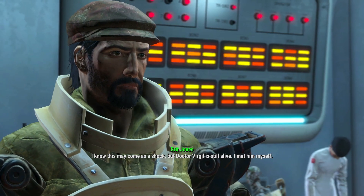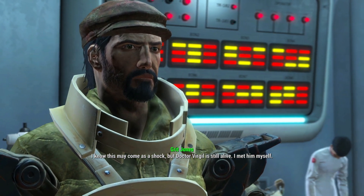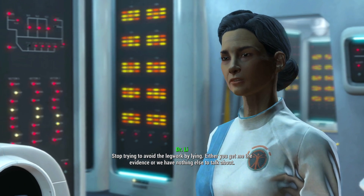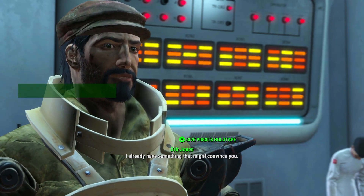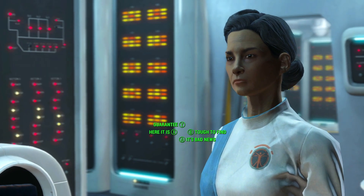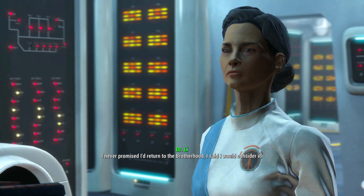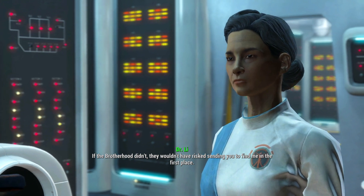'The best they can do is send a robot that does nothing but follow orders? You're going to have to do a lot better than that.' What would it take to convince you? 'Alright, I'll play your game. I had a colleague down here - a Dr. Virgil. Several months ago, there was an accident in his lab and he was killed. I wanted to help with the investigation, but Father had the laboratory sealed, saying it was contaminated. The incident never sat right with me - the more I asked about it, the more I felt like Father was deflecting my questions. If you bring me solid information on what killed him, I'll take it as a favor from the Brotherhood and consider your offer. Do we have a deal?' I know this may come as a shock, but Dr. Virgil is still alive - I met him myself. 'Do you really think a cheap tactic like that is going to work on someone like me? Stop trying to avoid the legwork by lying.' I already have something that might convince you. 'Just let me see what you've got.' Now hand it over. Here you go.